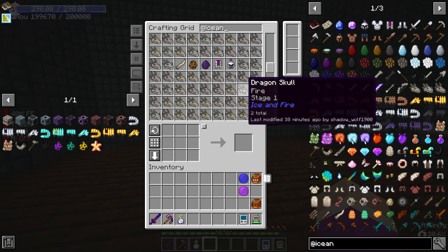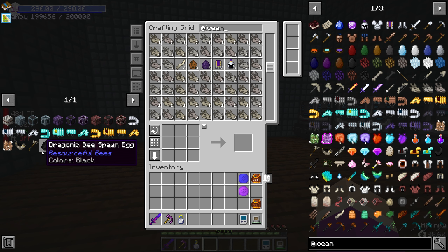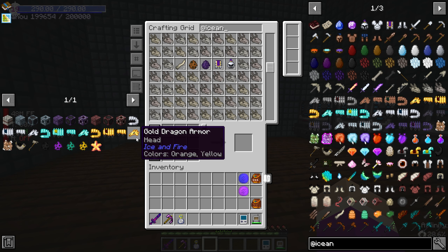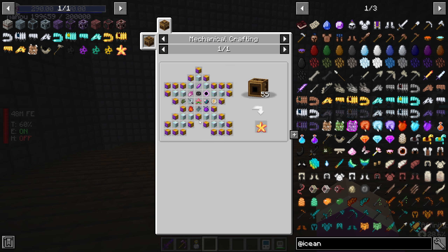I've managed to get a spawn egg of every single dragon — there are only three types: ice, fire, and lightning. Over here on the left I've got all the stuff we're going to be making today bookmarked: different armor sets for our dragons, a control staff, and a dragon horn to pick up our dragons. We could use a mob imprisonment tool but it's kind of cool to use a dragon horn.